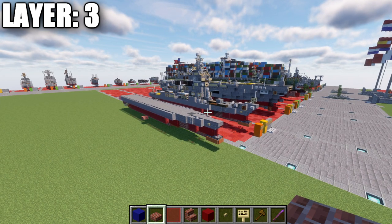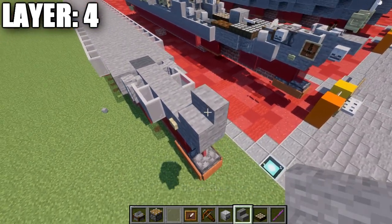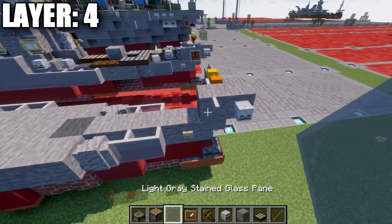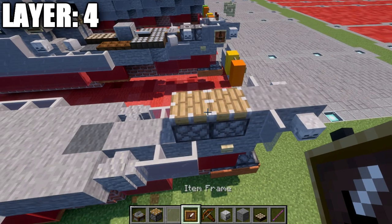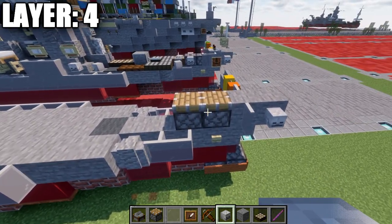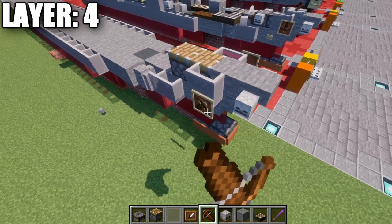Layer four has a lot of detail so we'll build it all together. Start by placing a stone upside-down stair coming forward, then a stone block behind it. Place a skeleton skull on both sides of those stairs, then a light gray stained glass pane going back down the side of the stone block. Place two pistons going back — on other versions use a stone block and a stone slab instead. Place a light gray stained glass pane continuing back on the sides.